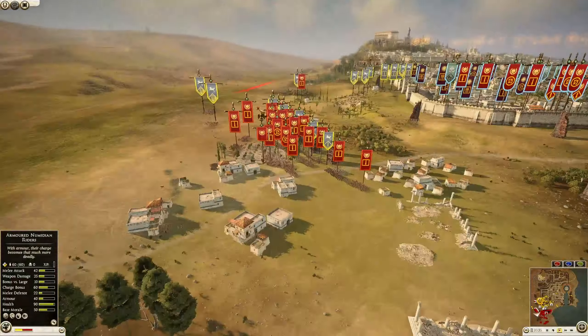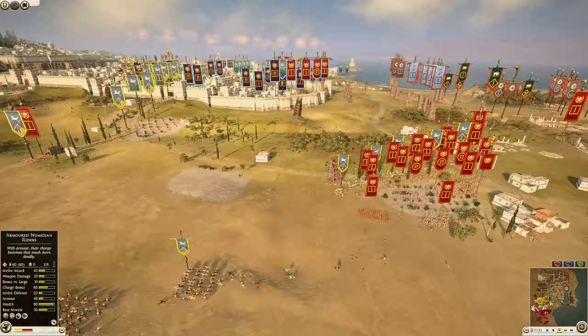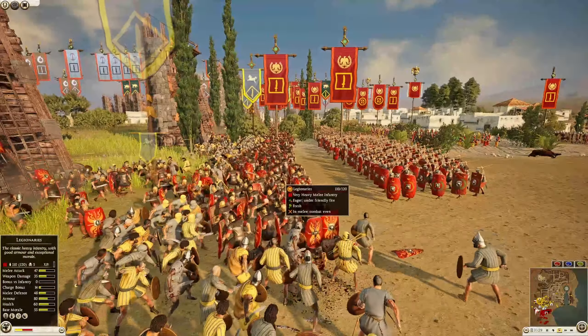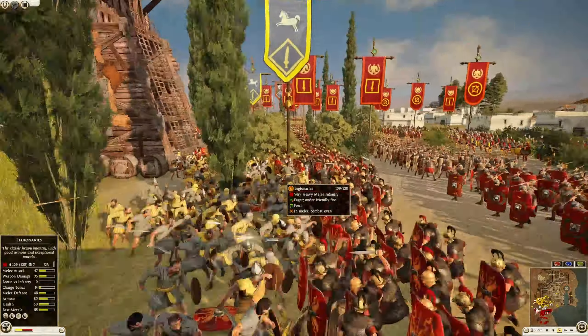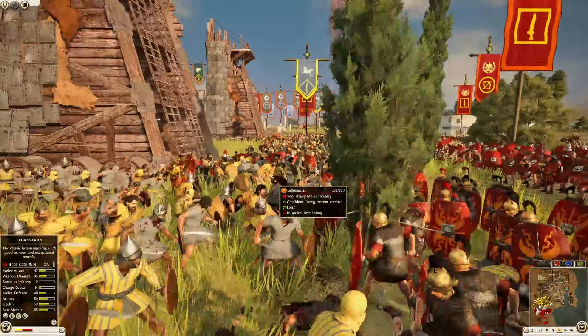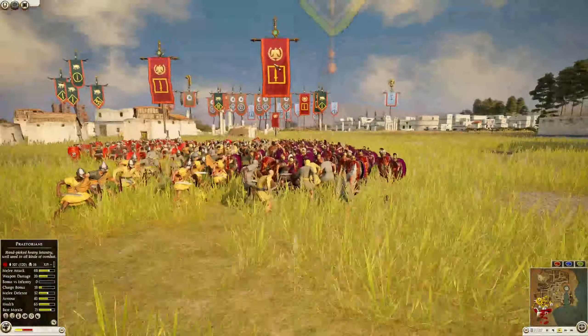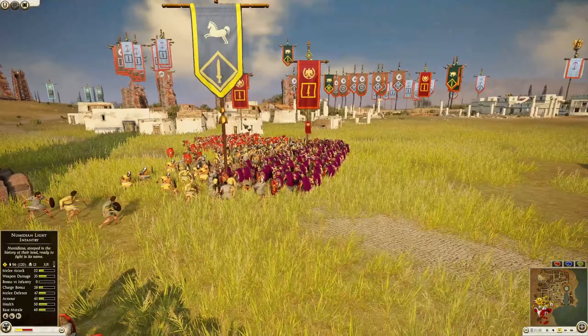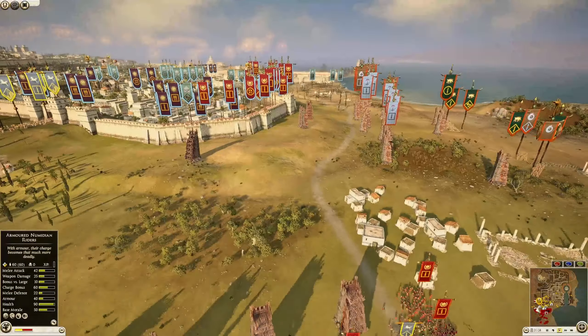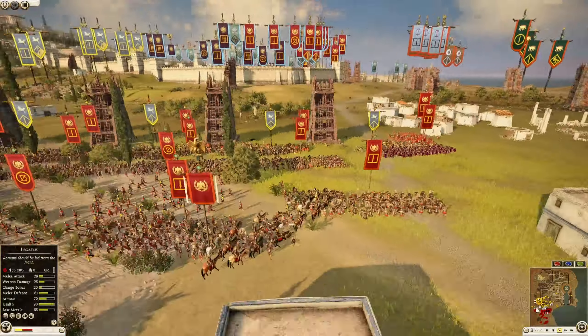The Msaysali Numidian riders got taken out very quickly — one kill total for that unit, zero for another. Not a very good start for Msaysali. He's got all of his light infantry up on the line taking on some regular legionnaires. It looked like the Numidians were doing well because they caught Rome off guard, but no — not at this end.